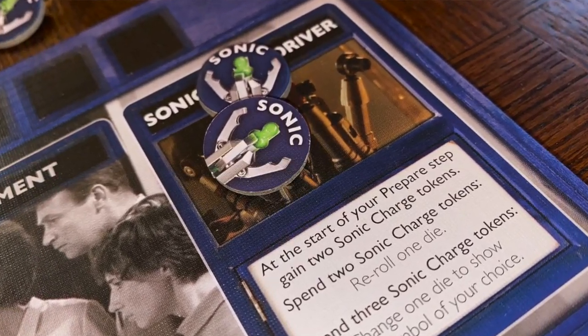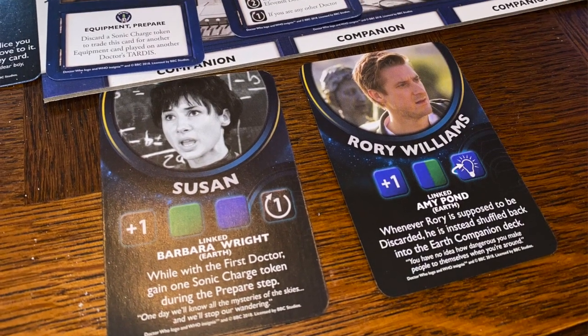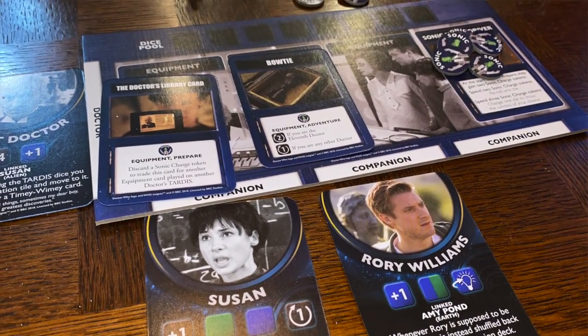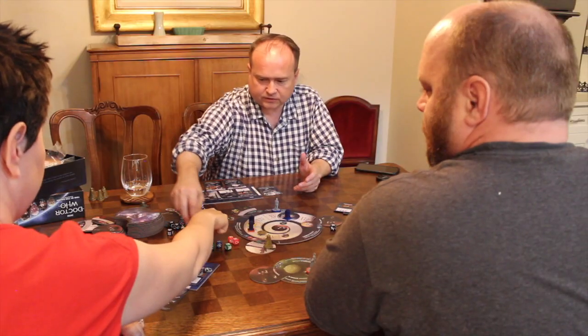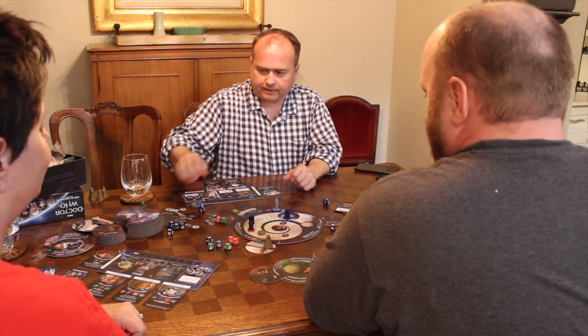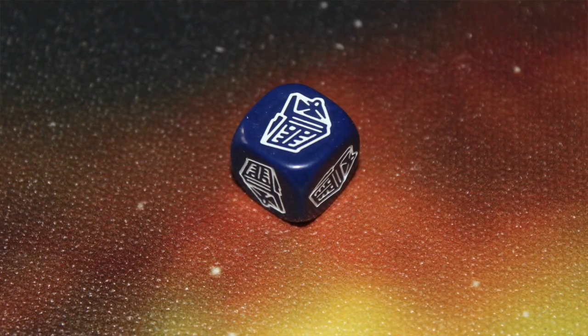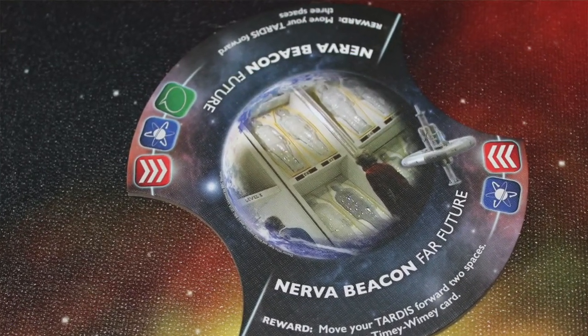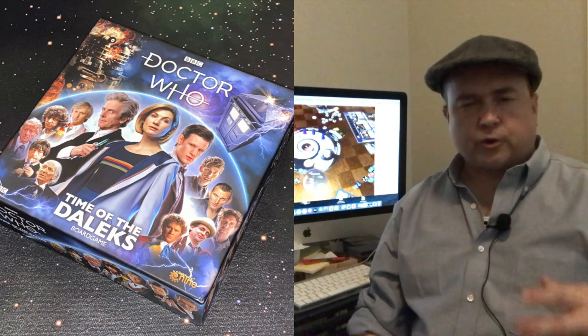If you have any companions, you can dismiss them in hopes of getting better companions. You can also get rid of any equipment, or you can play equipment cards from your hand and put them on your player board. Then you get ready for adventure. Next, you are going to travel — roll a die. This die is either going to show a TARDIS, in which case you can move to another location. You can draw a couple of location cards and choose which one you want. They have various conditions and die roll conditions for that particular place in different time frames. Or you can go to the past, present, or future of Earth.